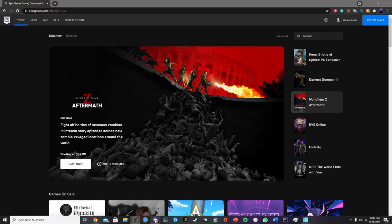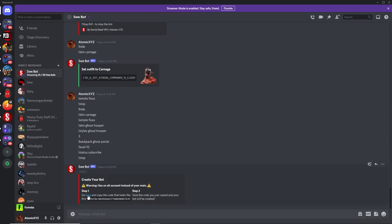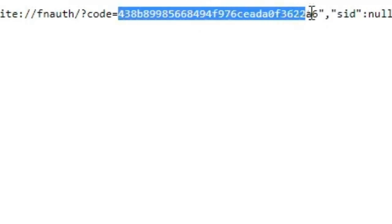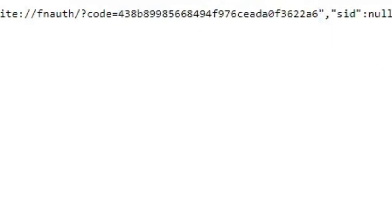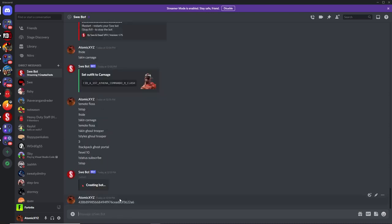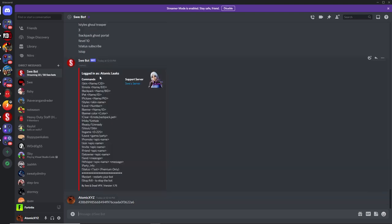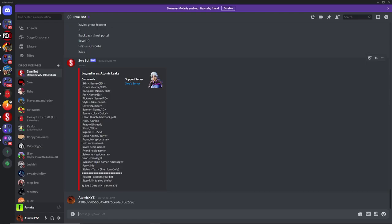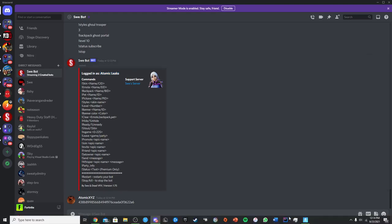Once you've done that, go back into Discord and click on the button. You want to copy everything after the 'code equals' part up to the quotation mark, then go back into Discord and paste it in. It will create your own bot with any name you want — mine is 'atomic leaks', which was the name of my alt Epic account. Then you can do all the exact same commands after you've friended it and invited it to your lobby.